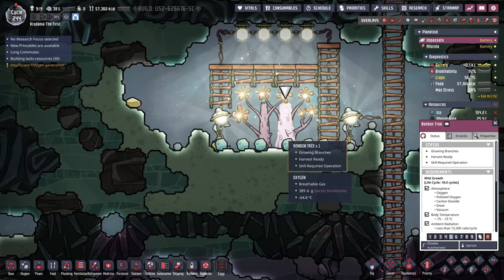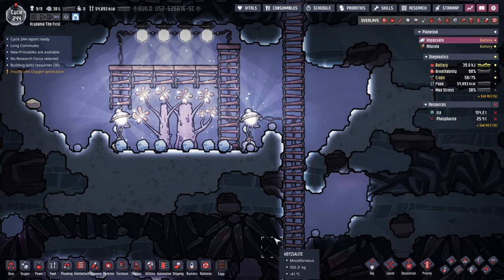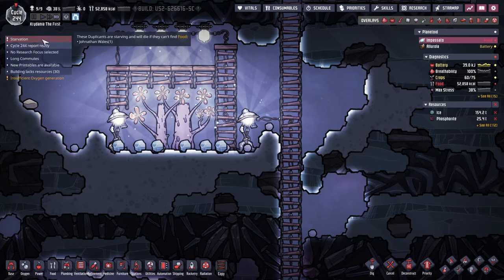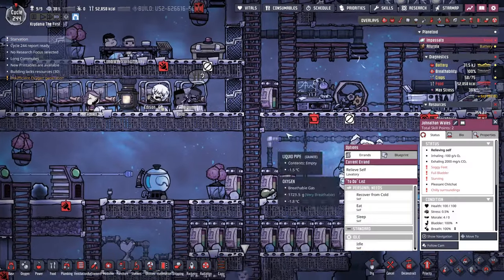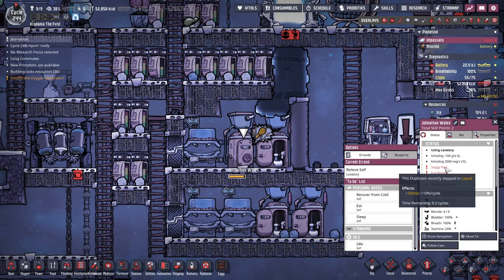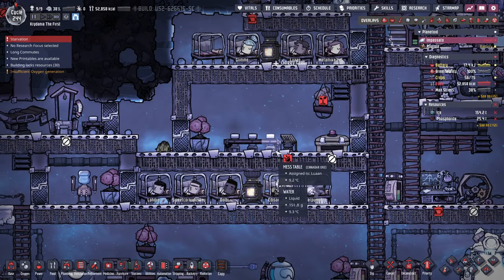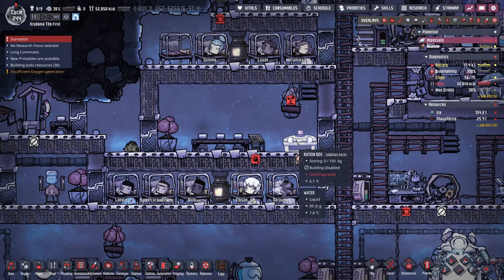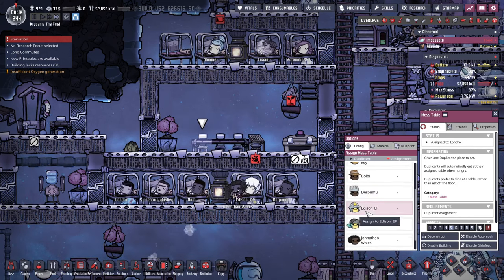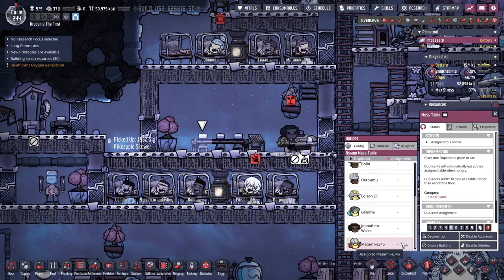Our bonbon trees are making nectar here — I'm going to priority six on those. That's our only starvation risk. Someone told me that every dupe needs its own mess table, which I didn't know. So I need one, two, three, four, five, six more.